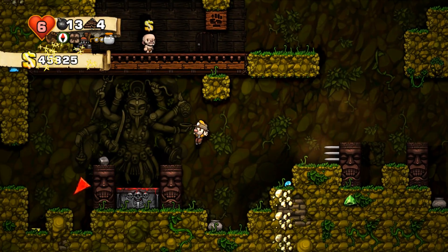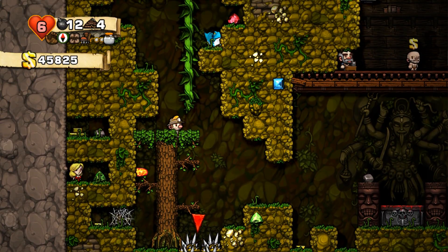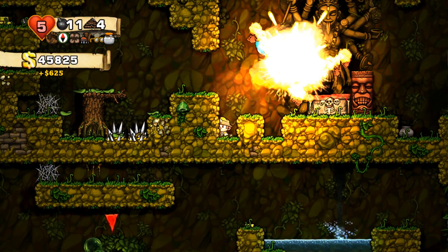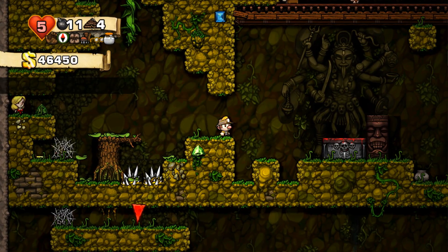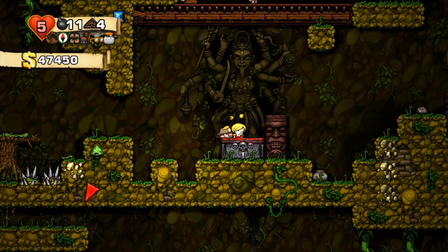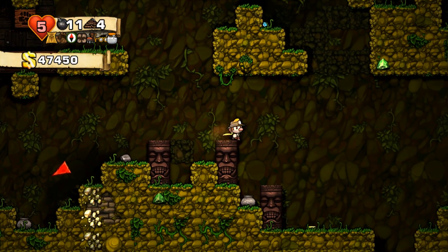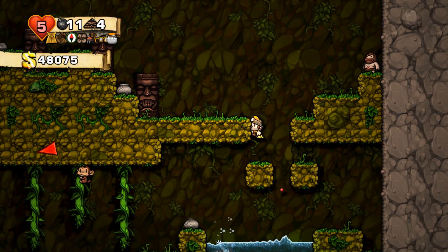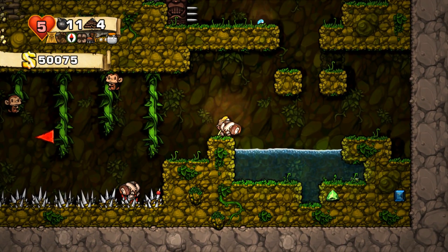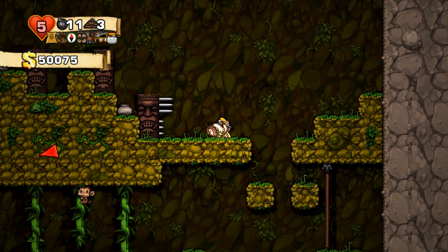That guy impaled himself on spikes. We have another altar for Kali — and we have a damsel as well. Let's put a sticky bomb on there. I should be very careful not to damage the altar to Kali, because damaging it will actually incur her wrath and she will attack you. First time that happens she will call in a bunch of spiders or creatures — that's pretty easy to deal with. Second time you do it, however, it's a lot harder, because then she will actually put a ball and chain on you. The ball and chain is quite heavy — it means you can't jump very far, if at all.